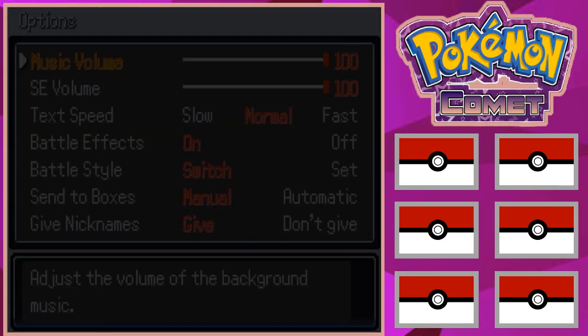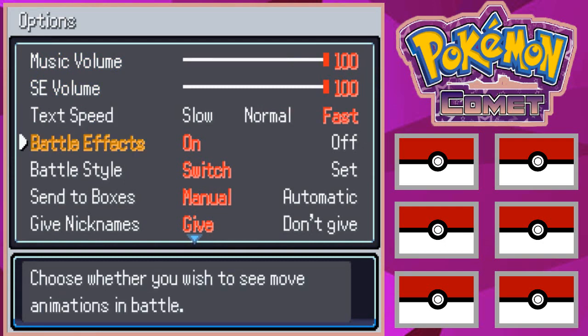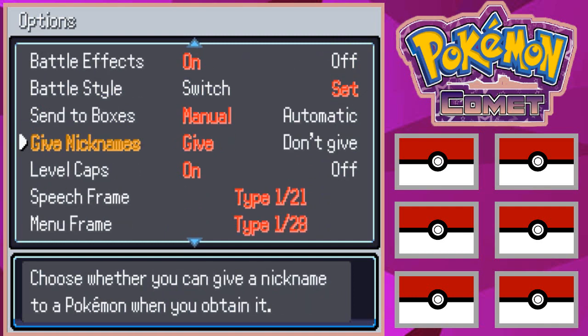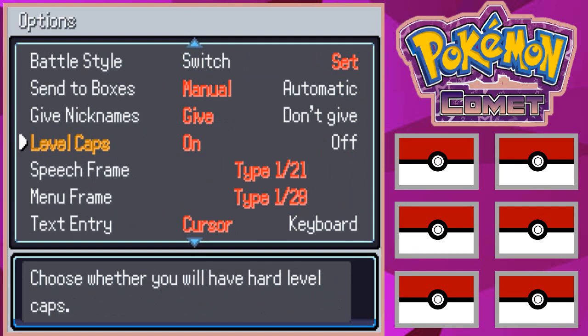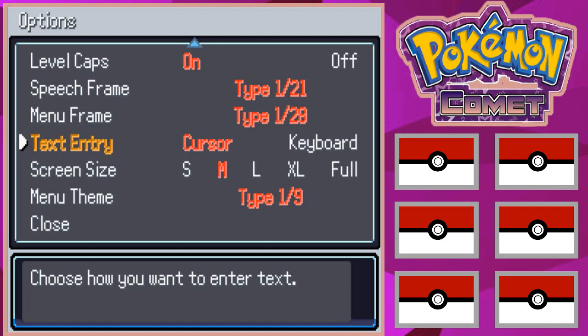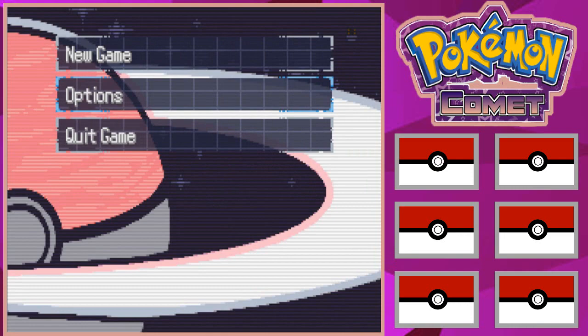In the options menu, text speed is gonna be on fast, and we're gonna switch the battle style to Set. Oh, level caps — I kind of like it. I'm gonna keep the battle style on Set just to give myself a little bit more of a challenge.